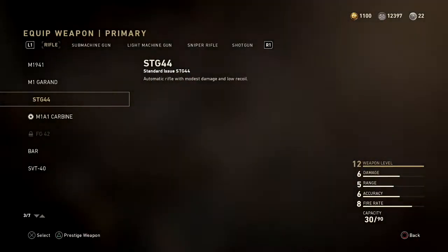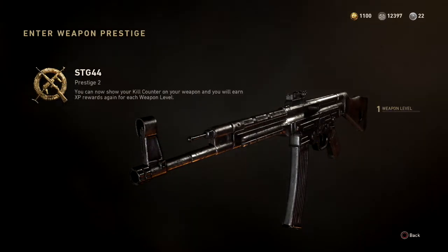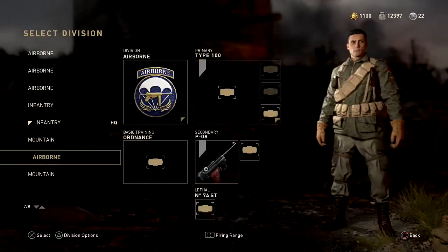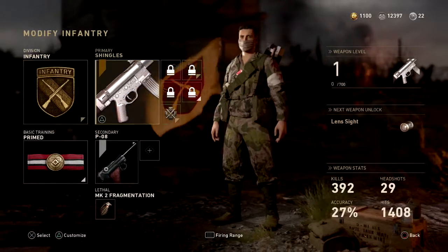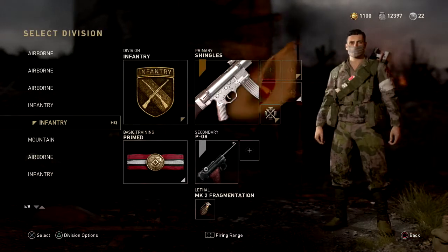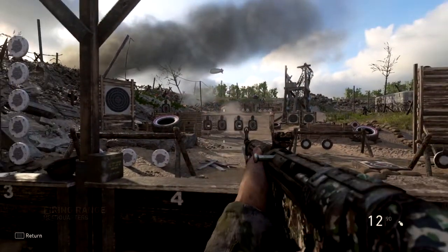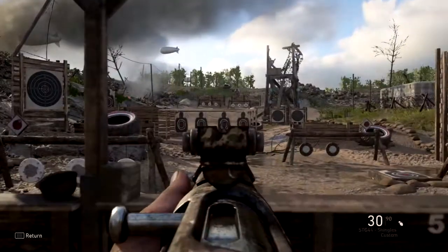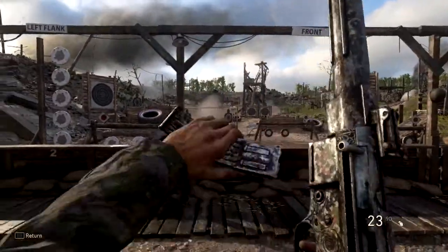Copy it, then press the button and prestige the weapon — boom, done. Now you're thinking you lost all your attachments, but hang on: paste the division back. Look at that — all the lock symbols are there, meaning I have all those attachments on the weapon. You can see this other loadout has nothing but a bayonet, and then down here is the custom setup we just created.